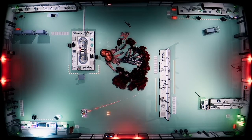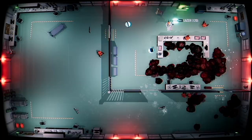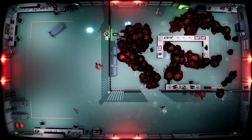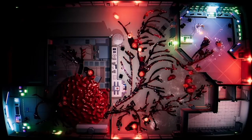With weaponry not suited to deal with the menace swallowing the lab, the player needs to improvise using what's immediately available. That may mean sealing off doors to slow down the biomass, or even rigging equipment to cause environmental damage, buying precious seconds to escape.